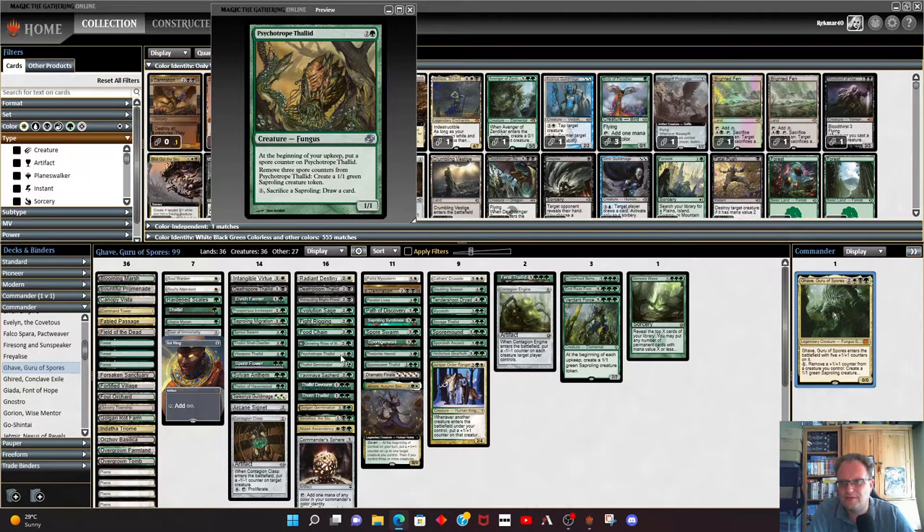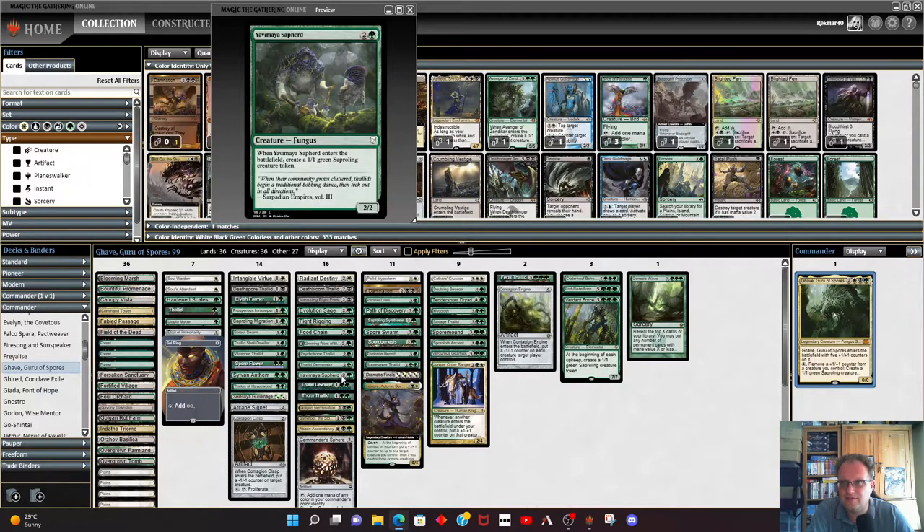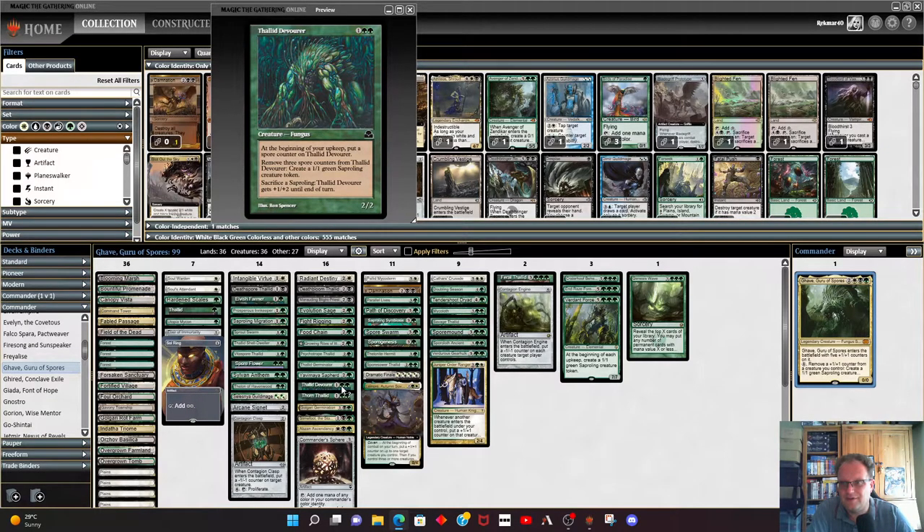Psychotropic Thallid is in here — pay one, sacrifice a saproling, draw a card, which is quite nice. Germinate is in here — you can do one alpha strike, sacrifice some of the saprolings that are going to die to make something bigger. Thallid Mass Shepherds creates a saproling when it comes into play. Thallid Devour gets big very quickly — if you've got four or five saprolings you're going to make this very hard for your opponent to block. Thorn Thallid has protection from green and can ping something by removing three spore counters.